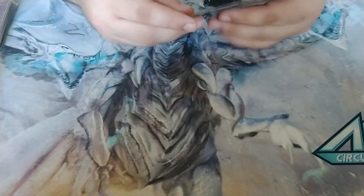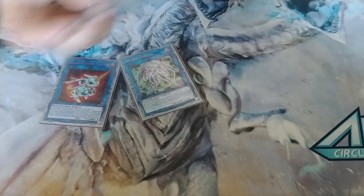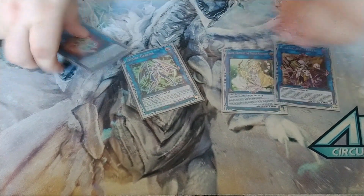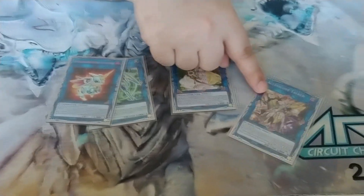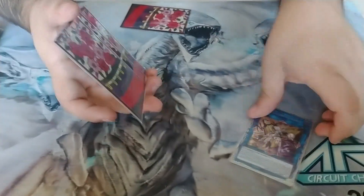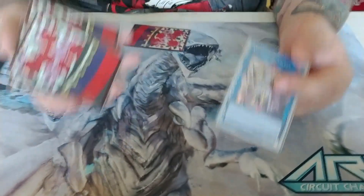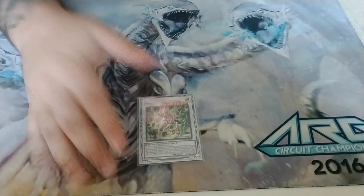For the Link monsters, we have Almiraj and Secure Gardna for the Galatea plays. These are flexible — I just like having the option to OTK like that. So I play Access Code and Selene. Shout out to Nim Nim for the loan. I like having the ability to just plow through things with Access Code if I can't out them otherwise. And the last card is Omega — this card is so good, like MVP.